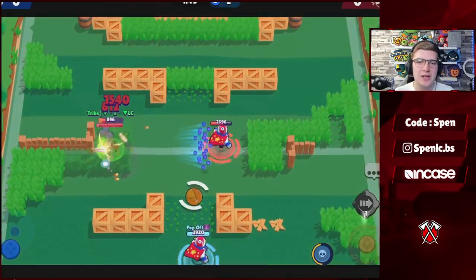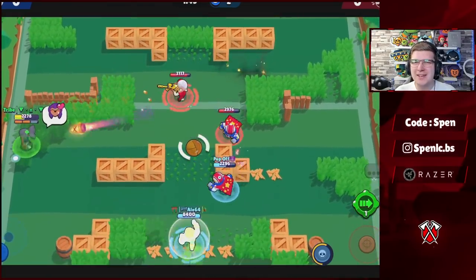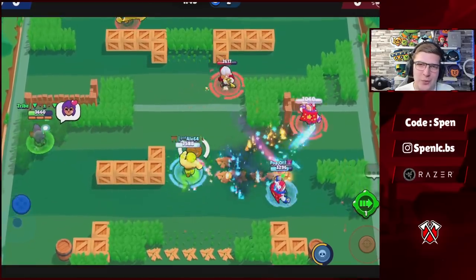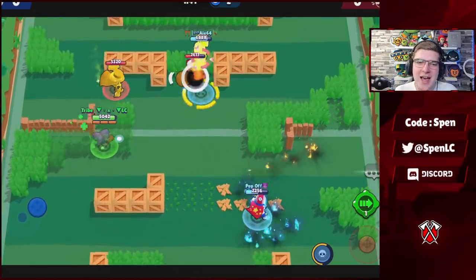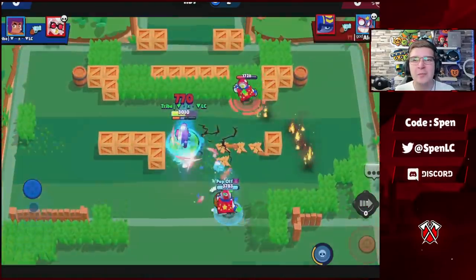Starting off with the first brawler — an easy choice, just like last time — it is Shelly. Shelly's best build is not going to be Band-Aid and Clay Pigeons, unfortunately, although it's really good with PSG Shelly. It's going to be the Fast Forward gadget and Shell Shock — that's by far the best build for her.